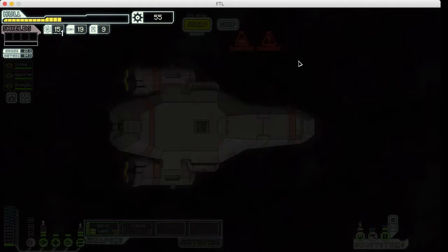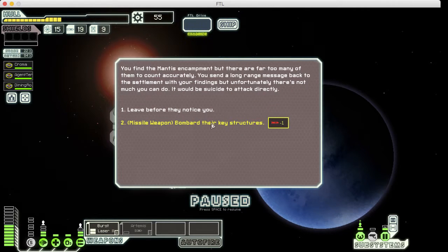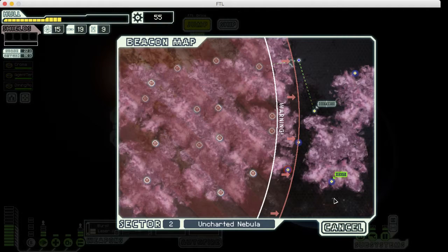We're going to hit this quest. We have a secret thing here — you find a mantis encampment, but there are far too many of them to count. You can send a long-range message. If we attack it, it'll be suicide. It can either not attack it or bombard their structures. I'm going to be the paragon path — I'm not going to attack some people I've never met. They might be good guys.